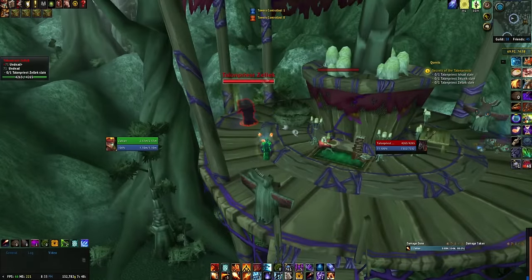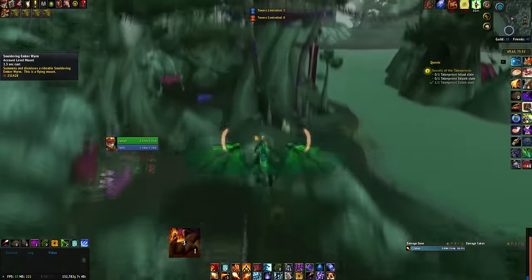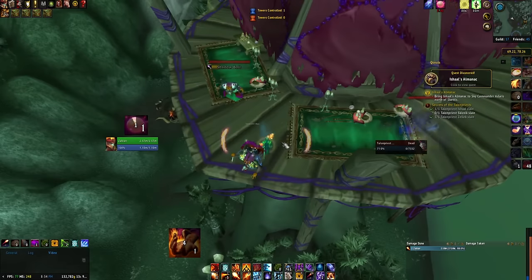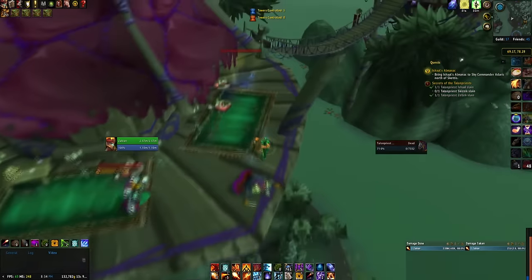Now with your potion active, head over to the village and kill the three Arakowa specified by the quest. Also don't forget to loot them as they can have pages and a quest item which are needed for later.